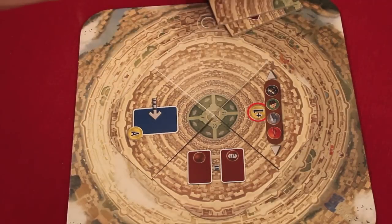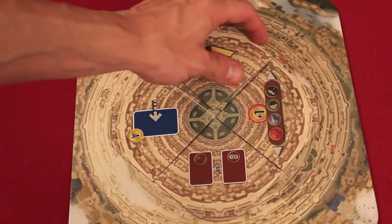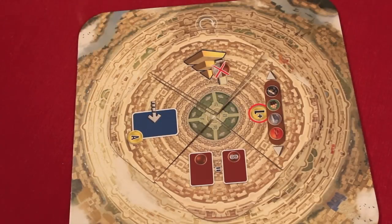When you play these tiles, you earn points at the end of the game. If you play one of the three you receive, you get two points; if you play two, you get five points; and if you play all three, you get ten points. So it's two, five, or ten points depending on whether you play one, two, or all three by the end of the game.